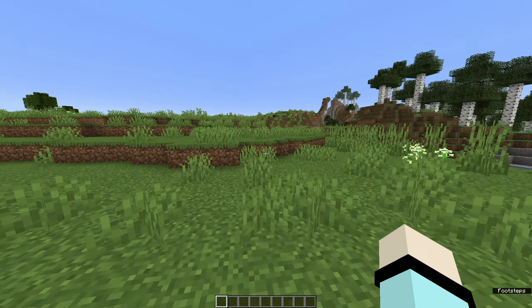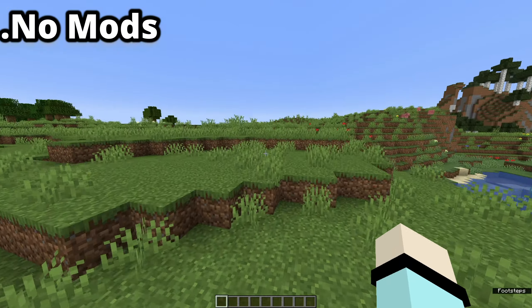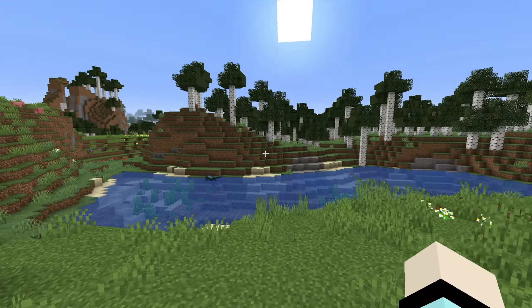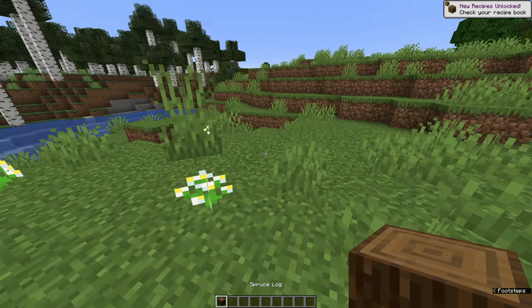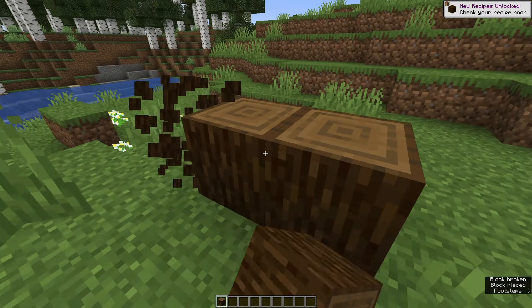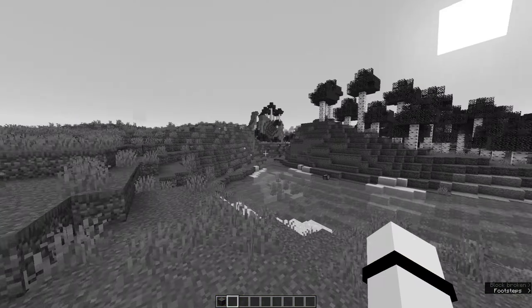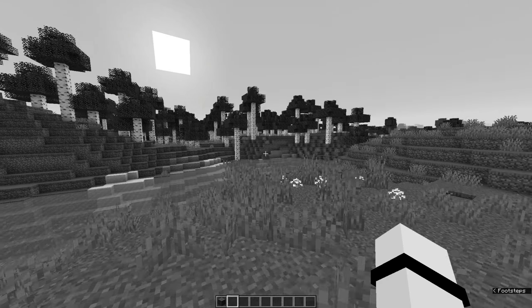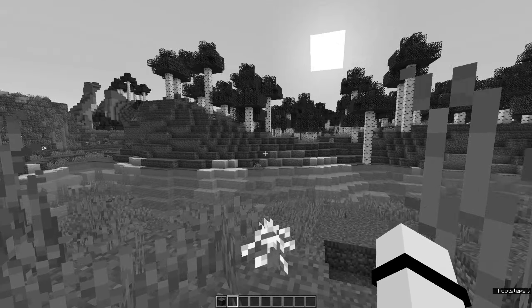Here is classic Minecraft without any mods, OptiFine, or anything. It's pretty acceptable to play like this. All the blocks look fine, everything's all good. But there just seems to be a teeny bit of something missing, and I can't exactly put my finger on it.